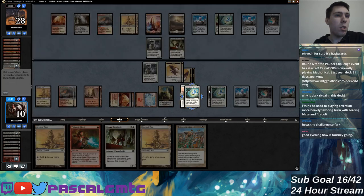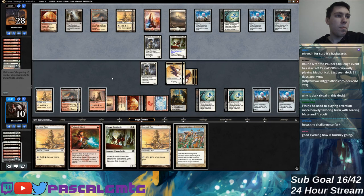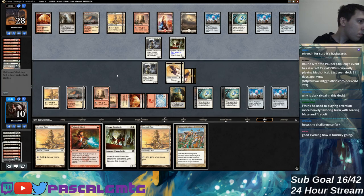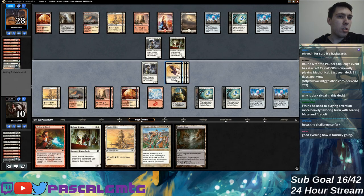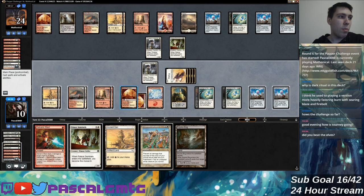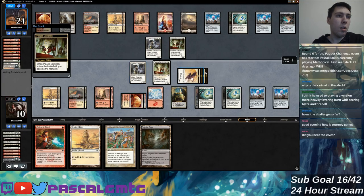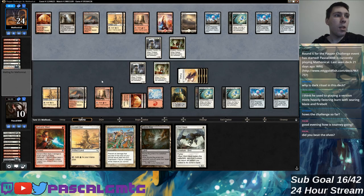Good evening, everyone. We are four and one and right now playing the mirror in round six, going very well. I think I'm favored in this version of the mirror against their version, but time is always a concern. I'll start getting in and run out Palace Sentinels because there's not really a concern of my birds ever getting answered with Prismatic Strands as triple backup. Even though they can steal the monarch with their own Palace Sentinels, my birds will always be capable of stealing it back.